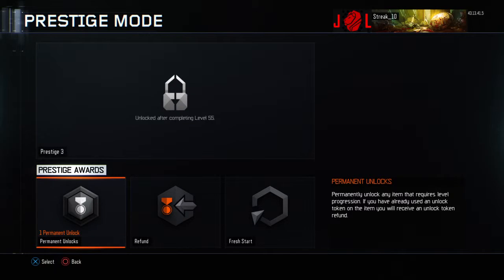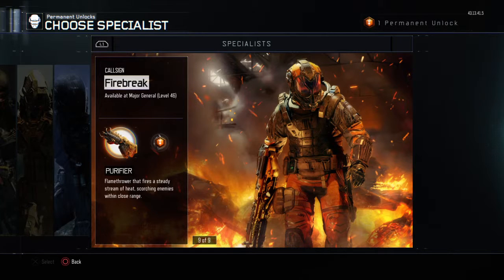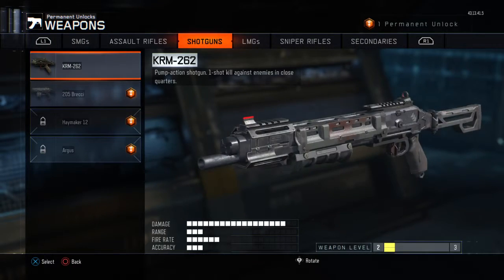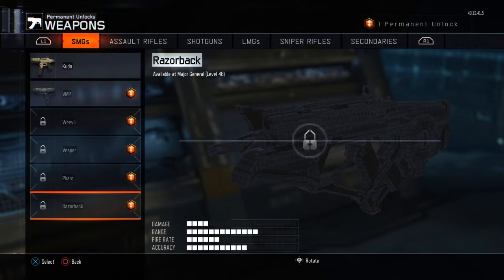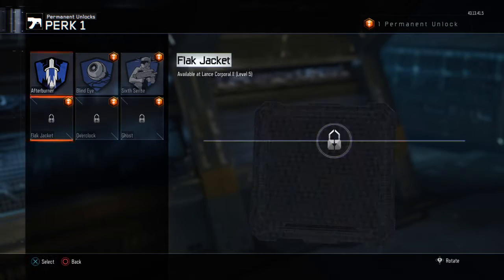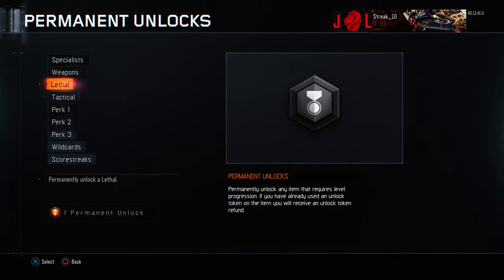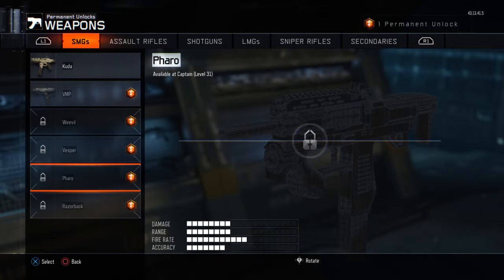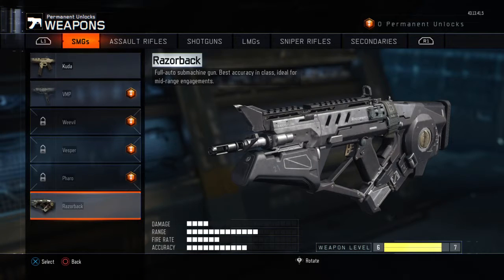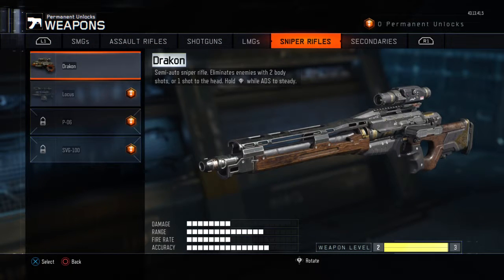Congratulations, you're now at Prestige 2. We'll do a permanent unlock. We got Specialists — I think I've already permanently unlocked Firebreak, the Purifier — so I'm not going to do Specialists. The VMP is already permanently unlocked. I'll do the Razorback — no, I can't do that because I haven't leveled up all the way yet. Maybe not a weapon. Lethals, no. Tacticals, don't use those. Perks. Scorestreaks, no. I'll probably do a weapon — I'll permanently unlock the Razorback. So I've got the Razorback permanently unlocked. I also have Firebreak permanently unlocked. Those two I'll probably be running with for a while until I unlock some other Specialists.